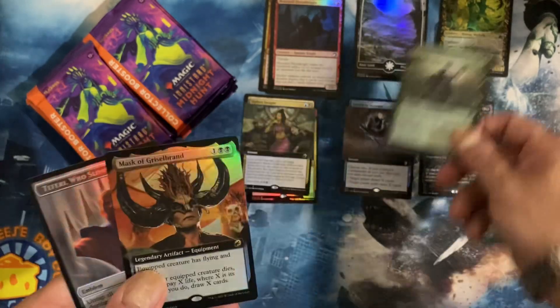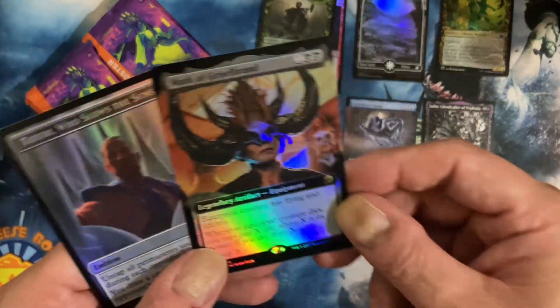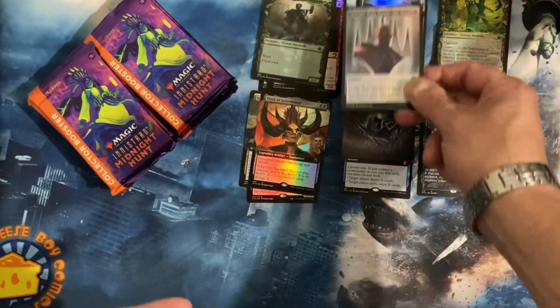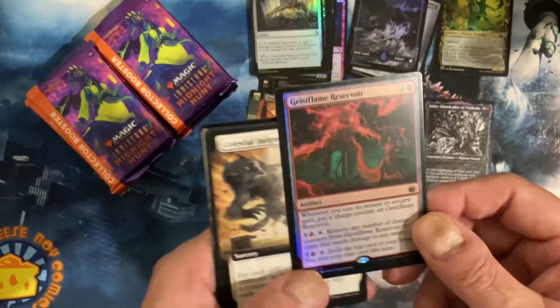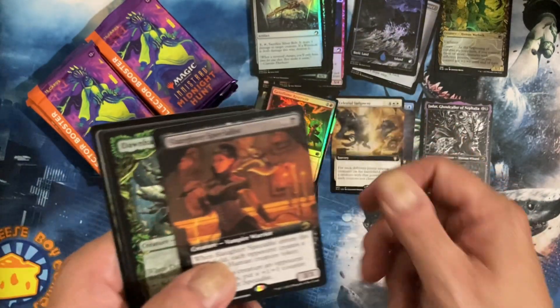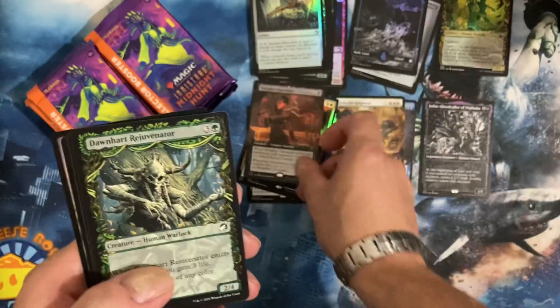Jadar. Mask of Grizzlebrand — I guess tokens and lands, we'll put those together. Yeah, I'm excited, probably not gonna play, just gonna go down there and check it out and see what's going on. A Grizzle Flame.